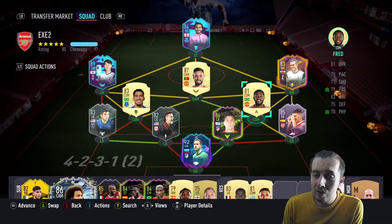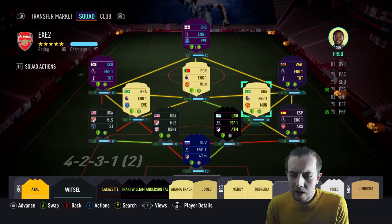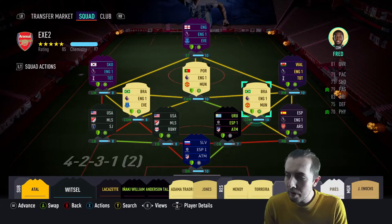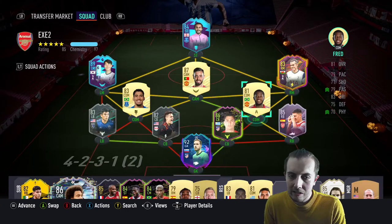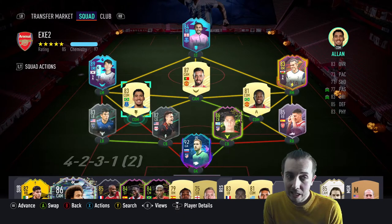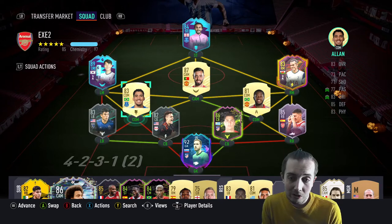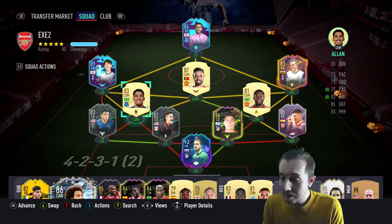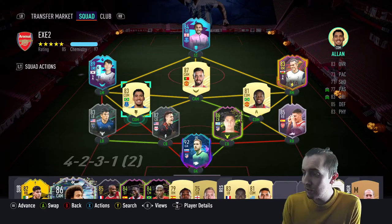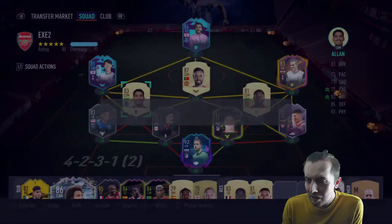I love this team, it's so good. Obviously a lot of players are on seven or eight chemistry - as long as they're above four they get their base stats. A lot of these players are incredible anyway, like Allan who'd probably be alright on his base stats, but of course he has a boost from the chemistry style as well. With all that said let's jump on to the first game and see how things go - hopefully it should be a little bit easier this week, maybe, probably not.